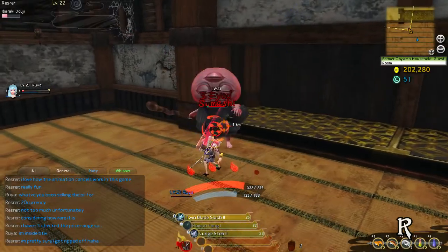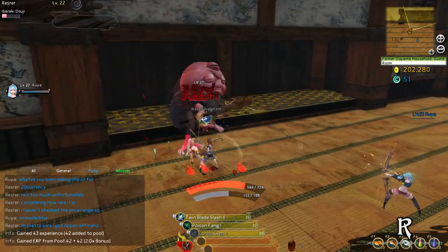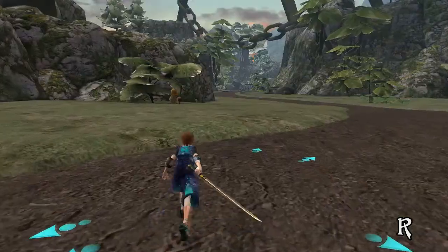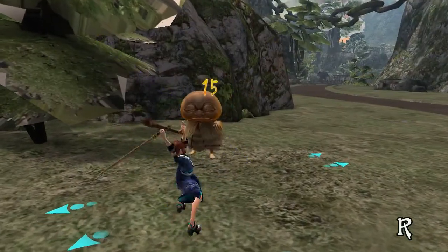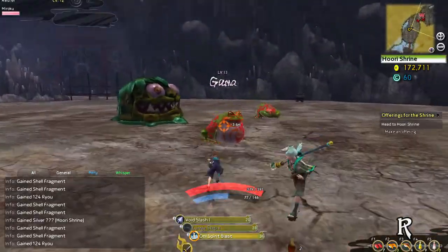Although basic attacks are fun and satisfying, skills are your bread and butter, helping you dish out the most damage. Skills can be comboed before, during, and after a basic attack combo. In addition, skills can combo into each other, such as casting two arrow skills or even lunge step into Oni Blast.